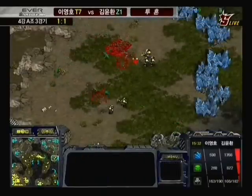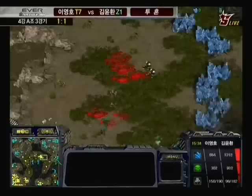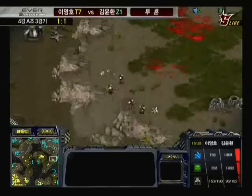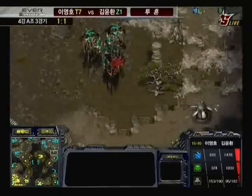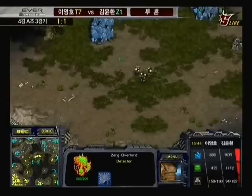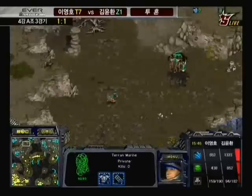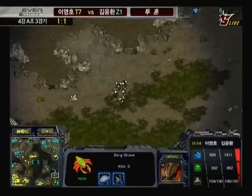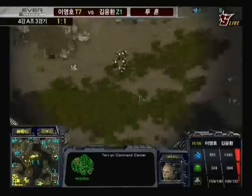Calm has got the Ultralisk cavern up and the Evo chamber spinning. It looks like Flash has got one or two upgrades on his marines — one defense, two attack, though it's hard to make out due to video size. Flash has a group of SCVs along with marines to clear out the bottom right-hand corner. Meanwhile Calm is trying to get a drone up there but it will run into that group of marines waiting specifically to prevent Calm from taking that expo.